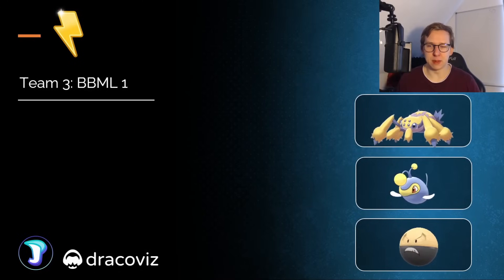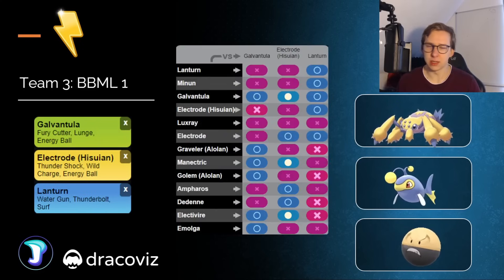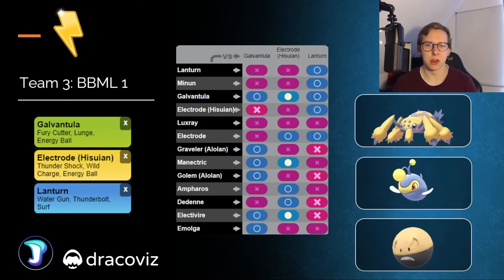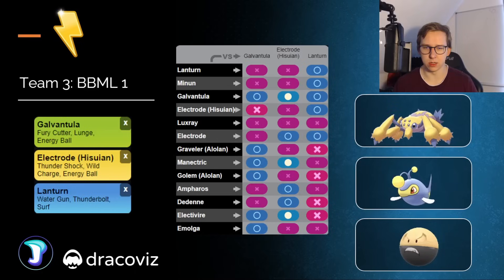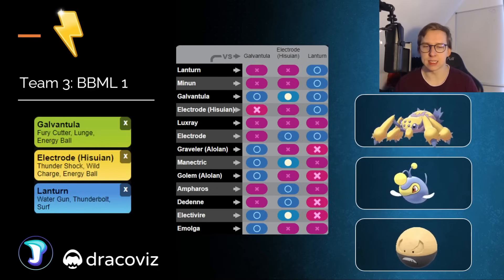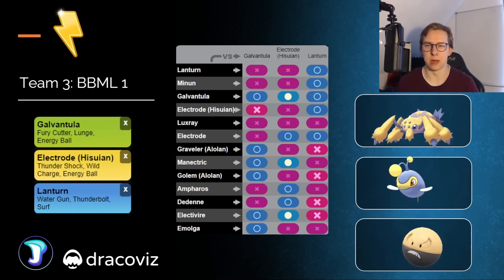Moving on, we're going to have the next team — basically the three main meta Pokémon together. Galvantula going to be the lead, Electrode you can use as a safe swap, and Lantern in the back. All of them kind of work well with each other. Galvantula here is going to be a little bit of a threat maybe, but otherwise not too bad. I don't really expect you're going to encounter Electrode or Magneton at all — I don't think anybody will really want to use them because they're fairly bad against most Pokémon here. Electrode maybe has some play, but the rest is not really ideal. This team is kind of the main standard meta Pokémon.